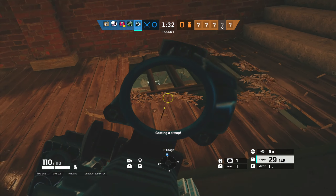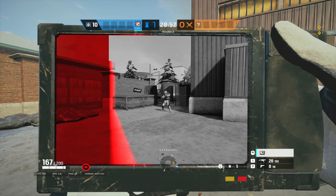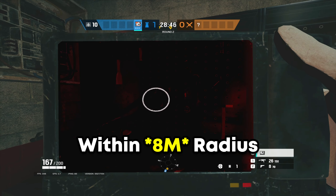So first let's talk about Pulse's gadget, arguably the most important part of Pulse. Pulse is equipped with the cardiac sensor, which allows him to see enemy heartbeats through floors, walls, anything in the game, within an 8 meter radius.